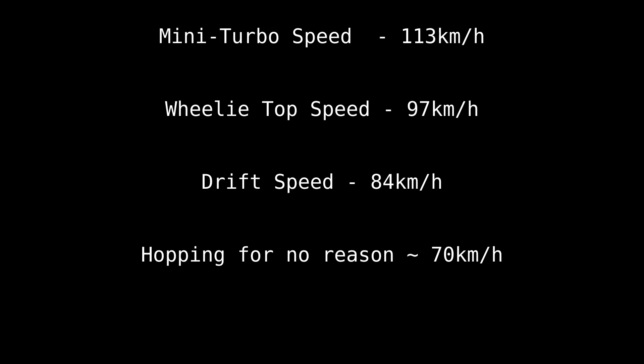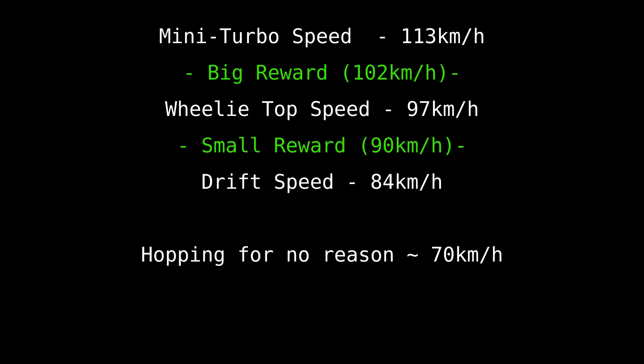So what are we going to do with all this information about speed? In our last video, we already had a reward for getting a mini turbo, as this is something we obviously want to encourage. But in this video, we're going to provide an additional smaller reward for just wheelieing along the straights, which should hopefully encourage it to stop hopping as much. Then lastly, to really drive the point home, we're going to introduce a penalty if the AI's speed drops below about 80 km/h, meaning if it starts to spam hop, it will immediately be punished.